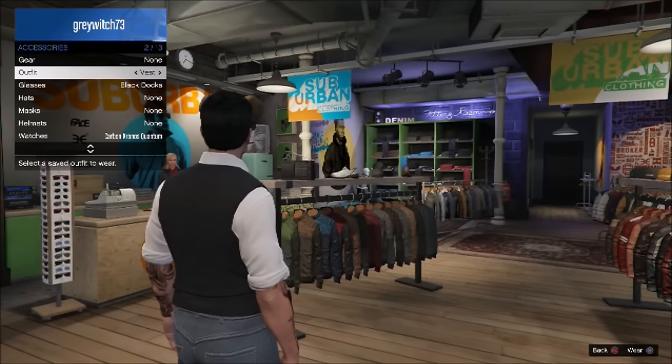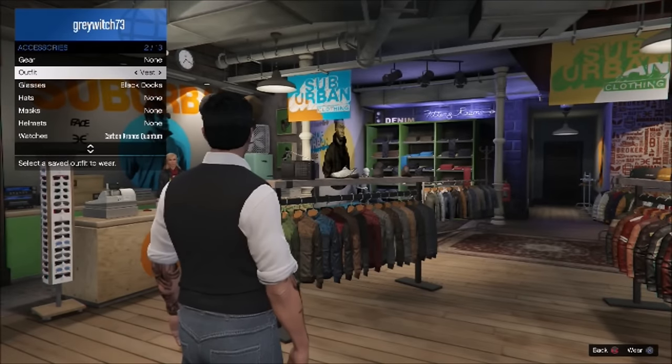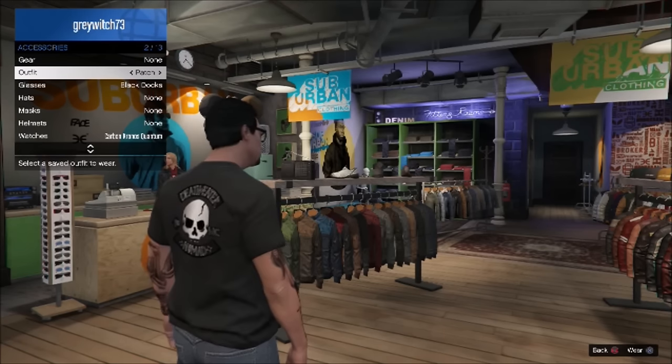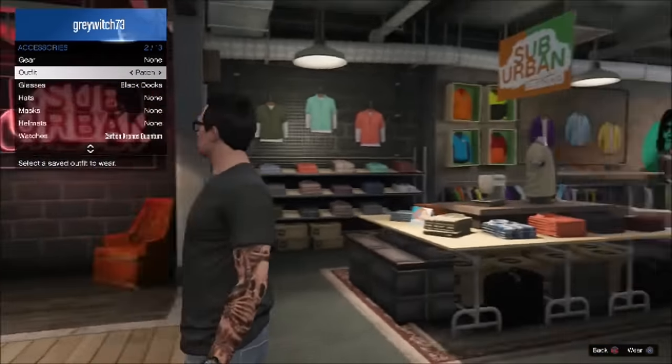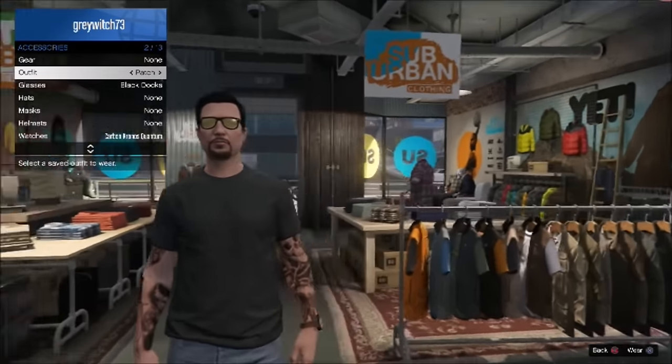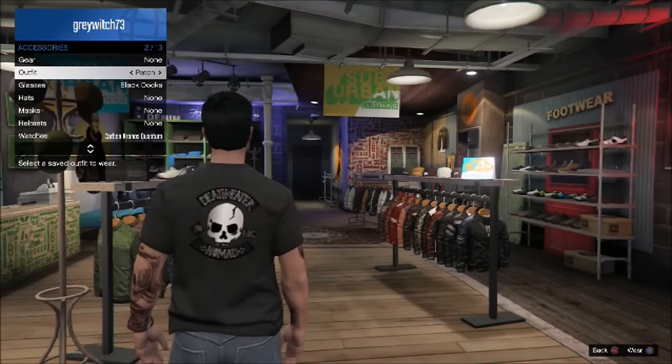And then right below or right above it, you want to create another outfit. And that one is the one you want to make sure it's the charcoal t-shirt. You'll know it's the charcoal t-shirt because it has three options for putting your patch on it. Put the patch on the back, save the outfit.